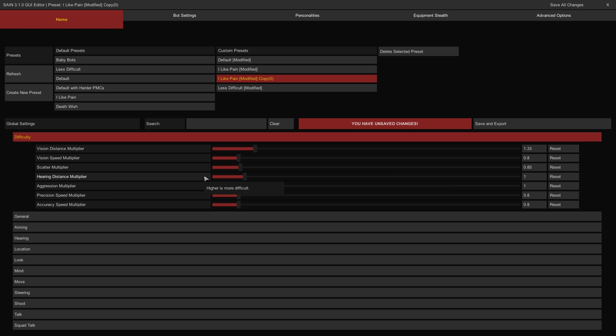The Hearing Distance Multiplier controls how far a bot can effectively hear activity. The higher it is, the farther away they can hear activity. The Aggression Multiplier controls how aggressive bots are in general when responding to activity. The higher it is, the more likely they will respond to activity with force.